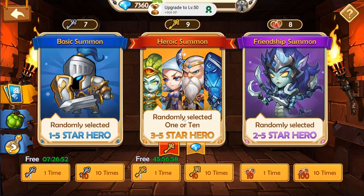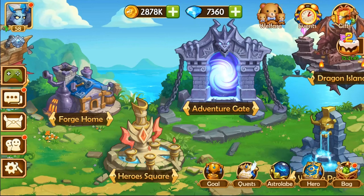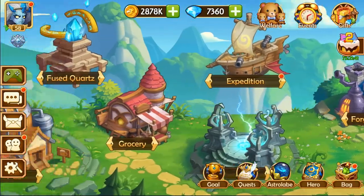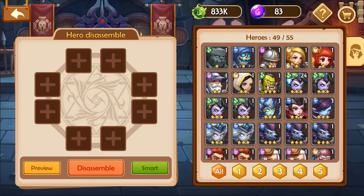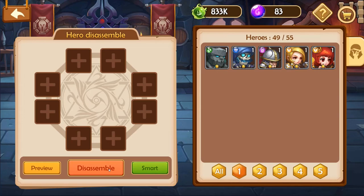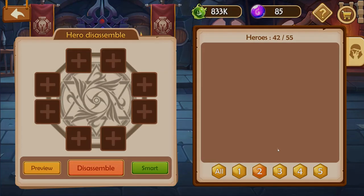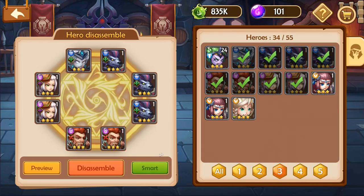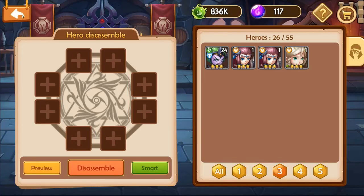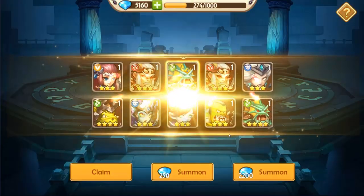I'm going to summon one more time. Randomly selected one or ten — three to five star hero. Oh, here we go. Freaking A, this bag nonsense. You know what I'm about to do? We're about to handle this. Get these freaking one-star heroes out of here — disassemble. And these two-stars — disassemble. And these three-stars — forget these three-stars, you're gone son. That gives me like literally no resources; that's a pitiful amount. Now flip it to diamonds — there you go. Way to pay attention, FG — I figured it out at the end.